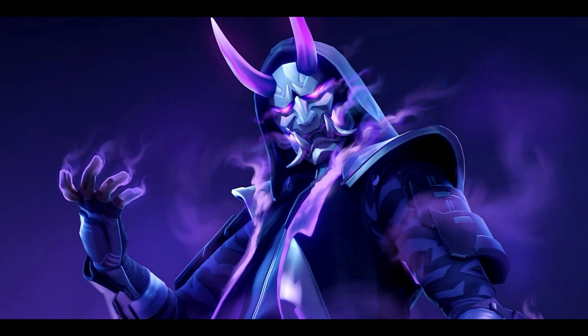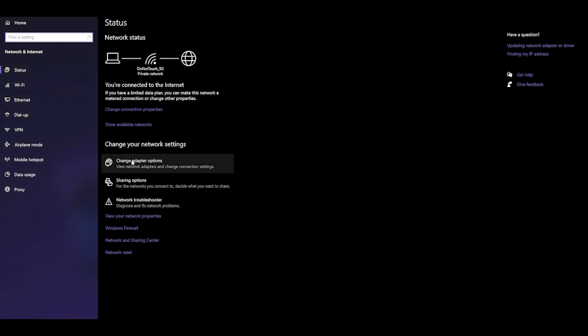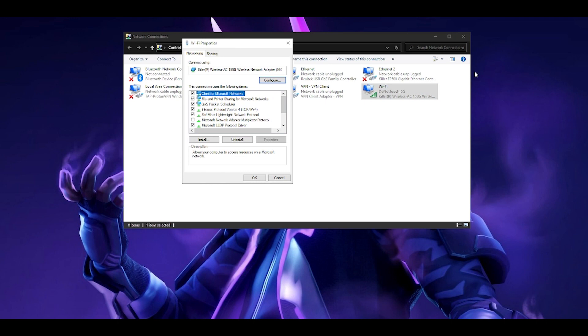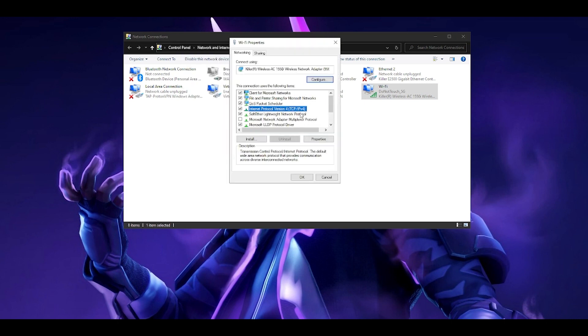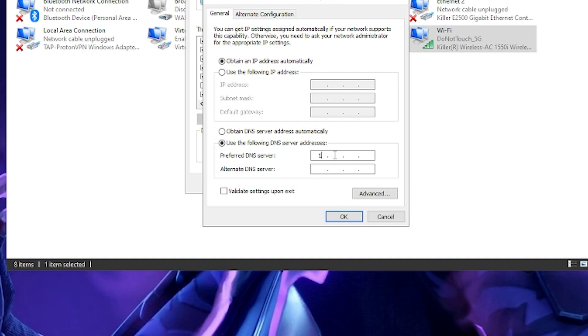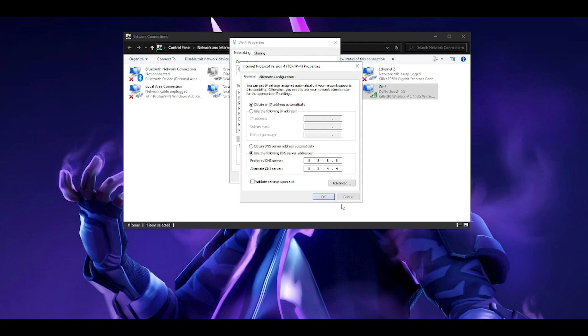I'm going to show you on my PC. Go to the network you're using - I'm currently on Wi-Fi - and open Network and Internet Settings. Click on 'Change adapter options', choose your Wi-Fi, go to Properties, then select 'Internet Protocol Version 4 (TCP/IP)', go to Properties again, and choose 'Use the following DNS server'. I recommend using the Cloudflare DNS server: preferred is 1.1.1.1 and alternate is 1.0.0.1. It's a little more stable in my experience. If you prefer Google's DNS server, that is 8.8.8.8 and 8.8.4.4. Simply click OK and that's it.